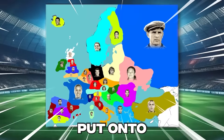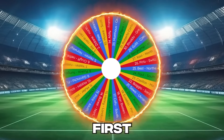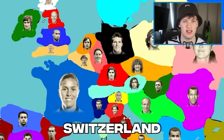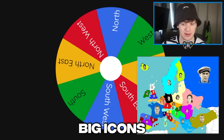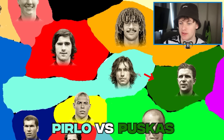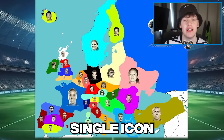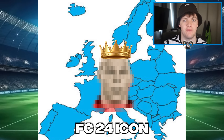This is every 90-plus icon put onto one big map of Europe, and this wheel is going to decide who we get first — and it's going to be Pirlo. As you can see, Pirlo is here in the middle, Switzerland-Austria area, but which direction is he going to attack in? He's got some big icons around him. He's going to attack to the east, which means it's going to be Pirlo versus Puskas. Oh my god. We're going to do this for every single icon until there's one icon remaining — the ultimate FC 24 icon.